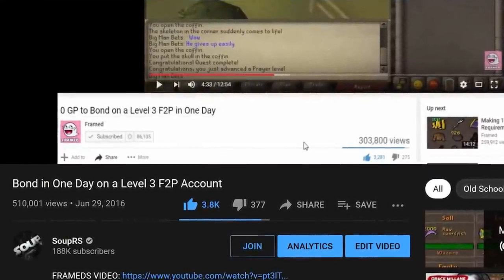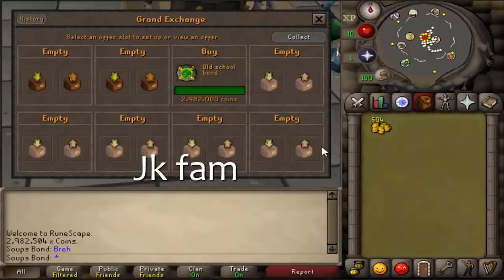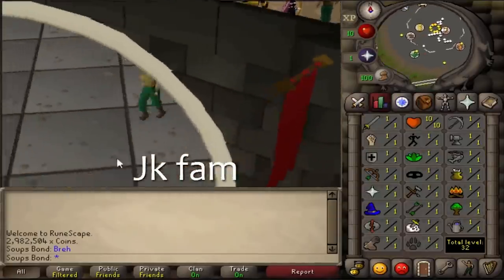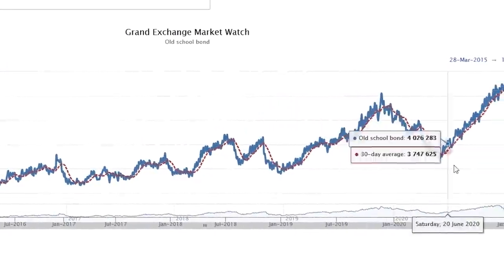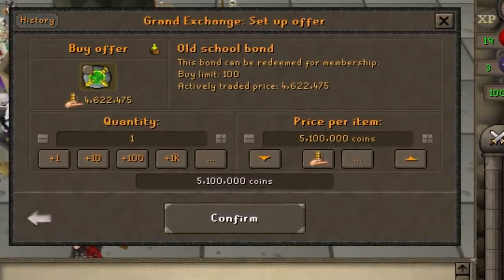Five years ago, I attempted to make a bond from scratch on a level 3 free-to-play account. It took 14 hours. The price of a bond in 2016 was 2.9 million GP. Since then, the price has only gone up. Right now, it costs a little over 5.1 million GP — a pretty big increase, but it also means there's an opportunity to see if I've still got it.